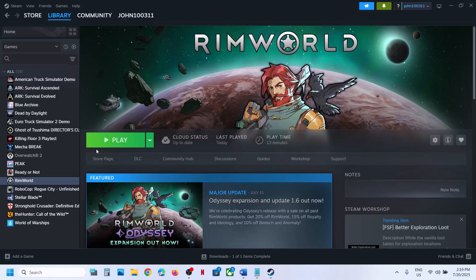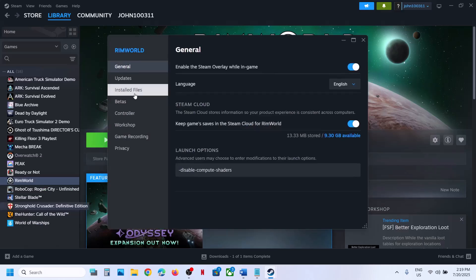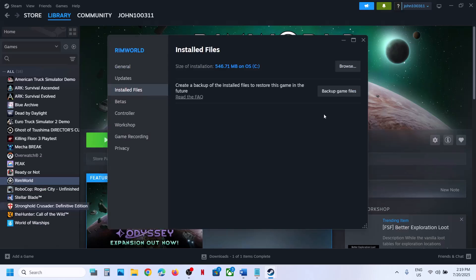The first step is to verify the game files. Right-click on the game, select Properties, go to the Install Files tab, and then click on Verify Integrity of Game Files. Once the verification is 100% complete, launch the game and check.